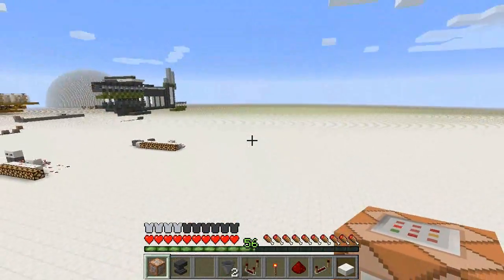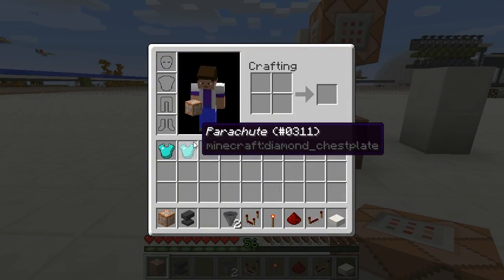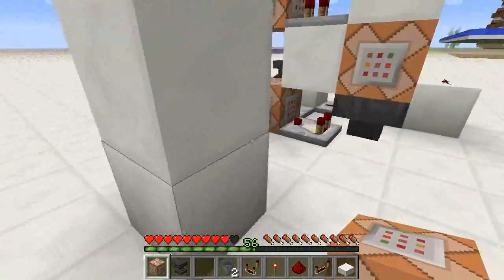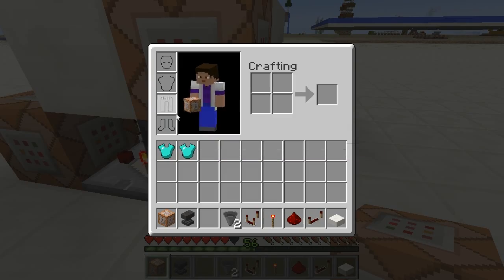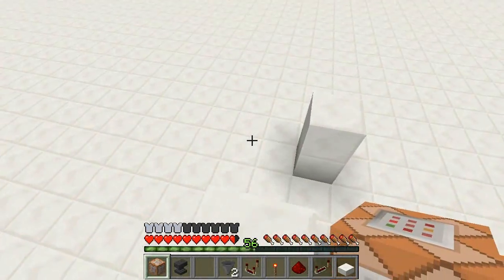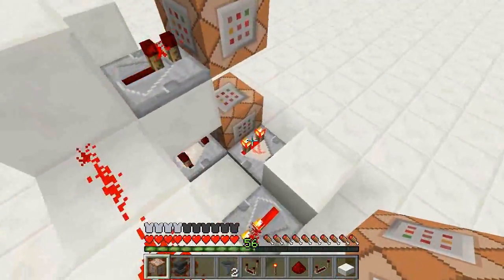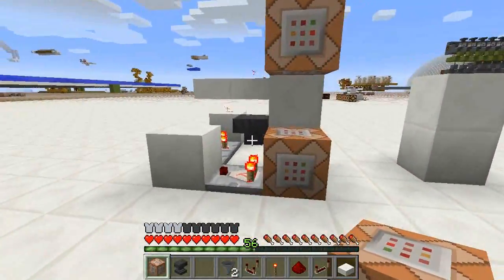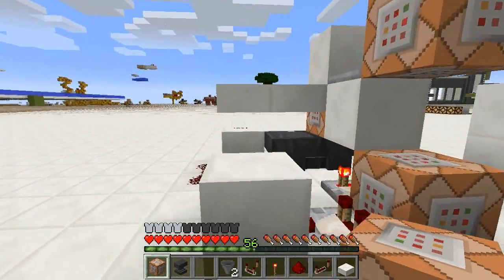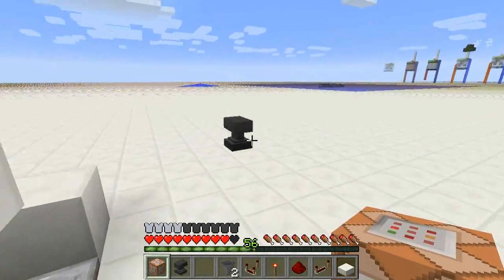Some of you may already have worked out how I'm doing this. You can see I'm currently wearing a parachute chest plate. If I take that chest plate off, I will no longer be able to glide, so I can jump off here — it'll hurt. But if I put the parachute chest plate on, it will allow me to gently fall to the ground. This little system is not too complicated or big at all, and it relies on a diamond chest plate being worn that is called parachute. That only costs one level to make.